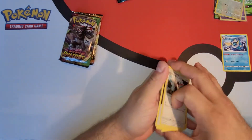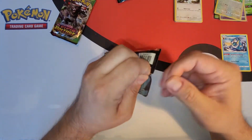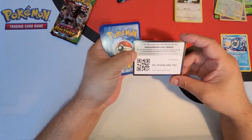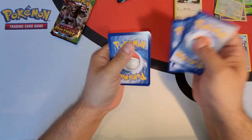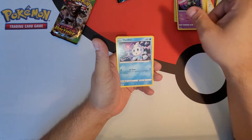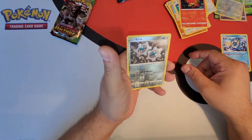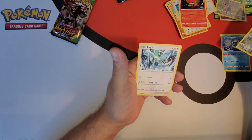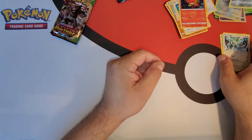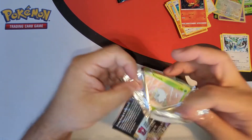Not so much luck yet — that pack didn't give us too much. Darkness Ablaze, let's see what we get. Code card — for all you gamers online, I will always be giving out code cards, so stay tuned for that. Reverse holo Klink — guys, I love these reverse holos. And a non-holo Lugia as a rare — look at that, I love Lugia, amazing.